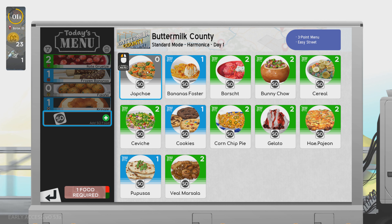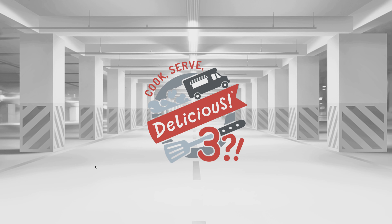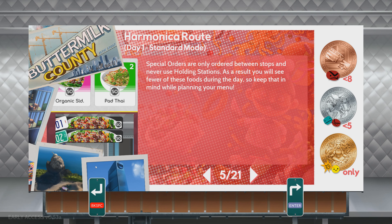We'll just stick with the chap chay. I probably should start my timer — there we go, let's begin this day. Special orders are only available between stops and never use the holding station. As a result you will see fewer of these foods during the day, so keep that in mind while planning your menu.